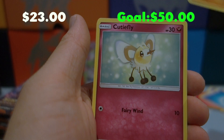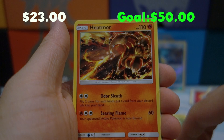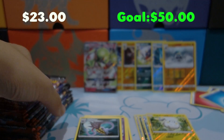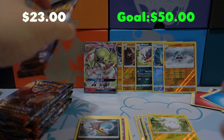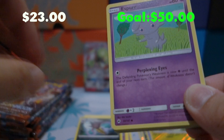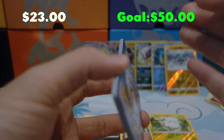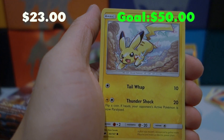Pack eight: Riolu, Joltik, Tynamo, Weakness Policy, Tormenting Spray, a Reverse Holo Rare Crabominable, and a Lycanroc for the rare. I think we're about halfway through — we've opened ten packs. We want at least seven hits; seven is a good number, eight is a really good box. So far we only have one GX and we're almost a quarter of the way through. Hopefully the hits start to pick up a little bit.